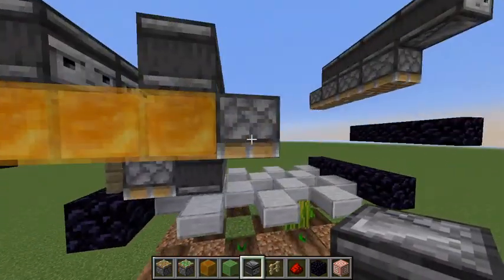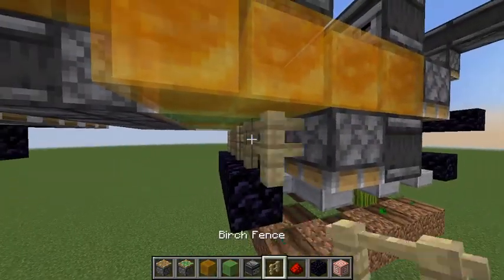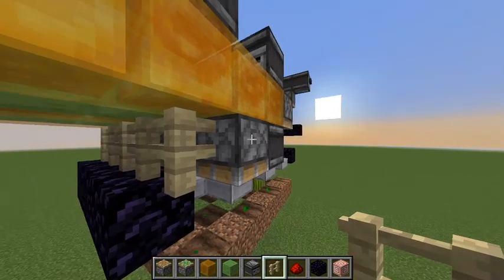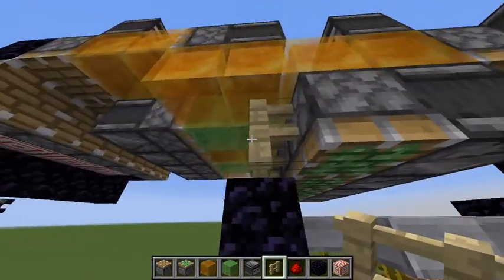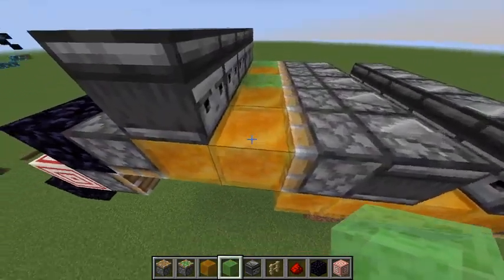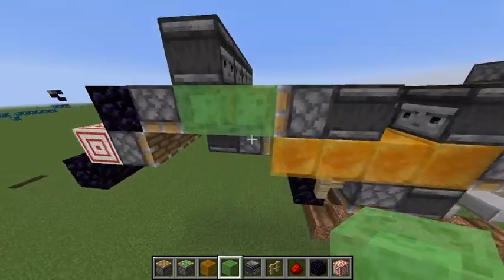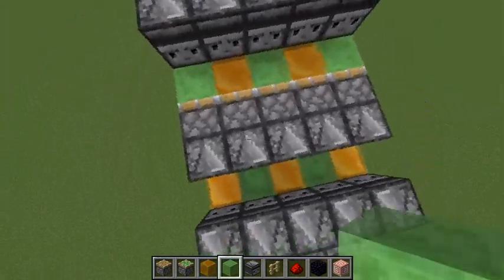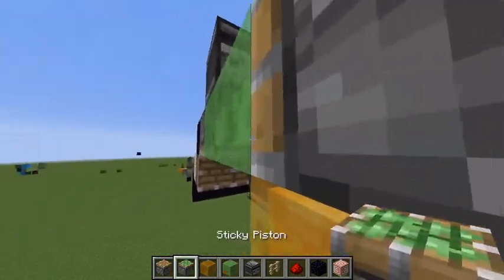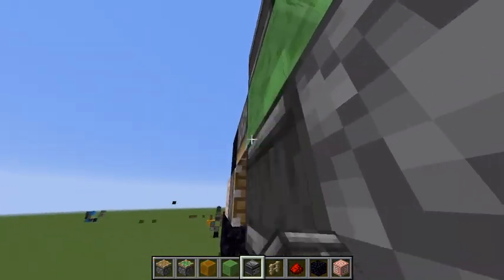Then you're going to put a regular piston on the end of it with an observer. You're going to get a sticky piston and a fence post. This fence post is just going to make sure that it stays in place because sometimes it likes to glitch out and push it that way — and that's just a fail-safe. Up here it's going to be slime, so these have to be different from one another. It has to alternate — so a W and an M like that. Then you're going to put a piston underneath like that, and an observer facing into the piston like that.